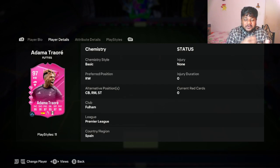Hey guys, welcome back to the channel, hope you guys are doing well. In today's video we are going to be looking at a Futties card — this is a card from the promo, you can only pack this or go to the market. Adamatore is going for around 24-25k on PC and around 44k on console, which is pretty cheap.